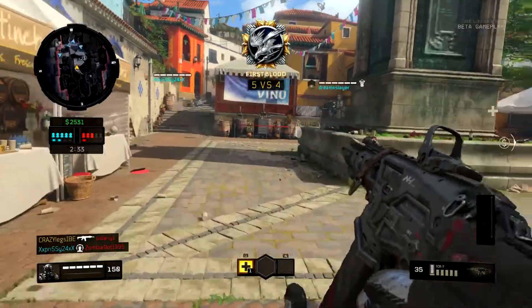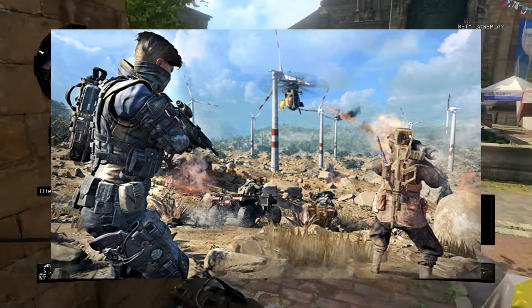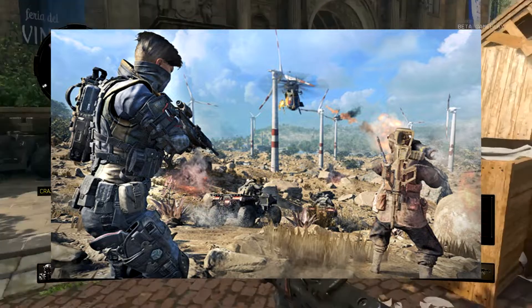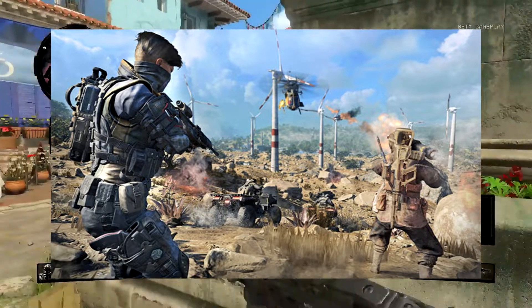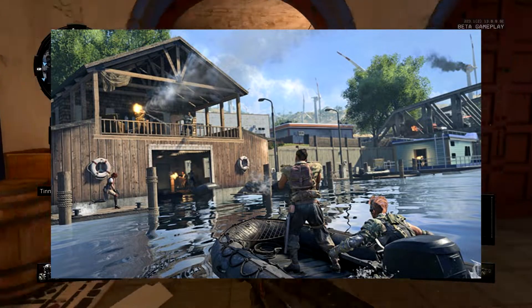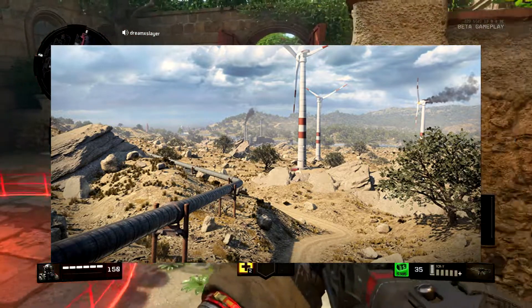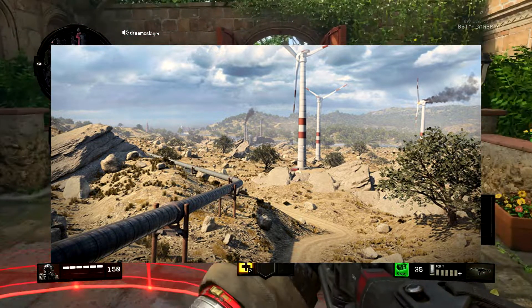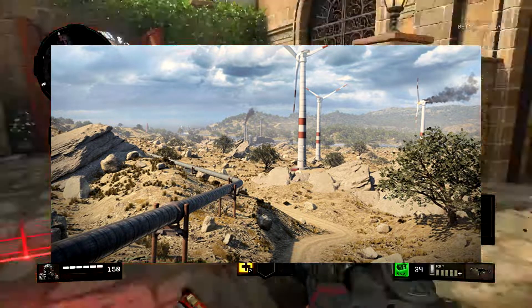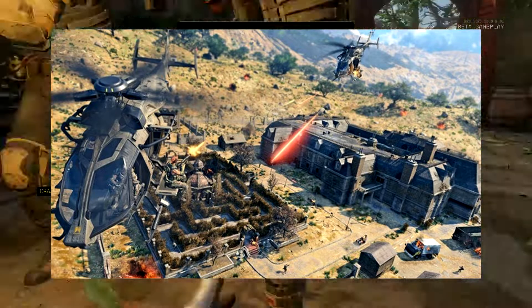Looking at the images: the first is Turbine — we can see some ATVs and a helicopter getting shot down near some characters, including what looks like Seraph. The second image is River Town — not sure what it references, let me know in the comments. Then another shot of Turbine with no action, just the landscape. There's more to it than just desert and turbines, hopefully, once we can explore the map.